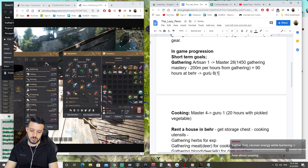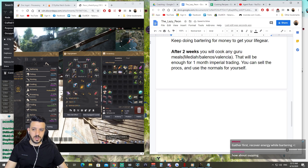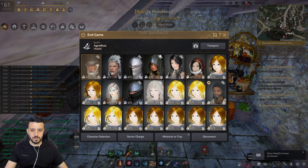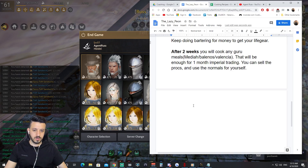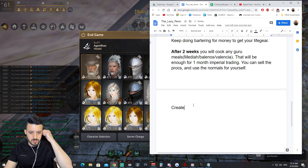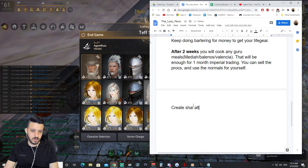At Guru 8 you will be at 1500 mastery with that gear. If you have extra character slots, you can create Shai alts — you can delete them anytime, they're free to create.